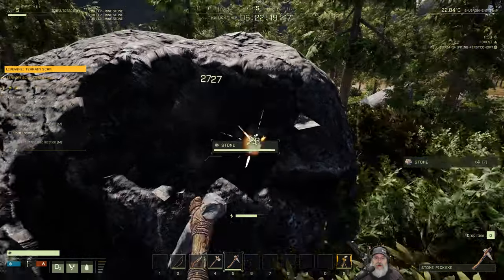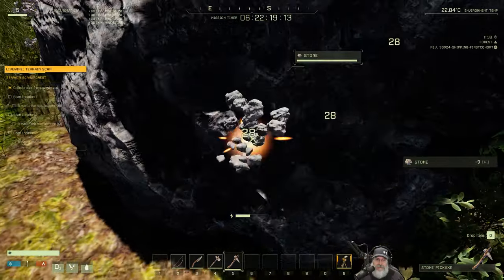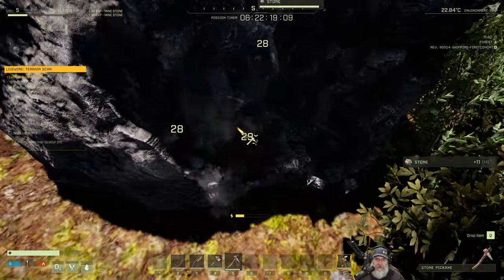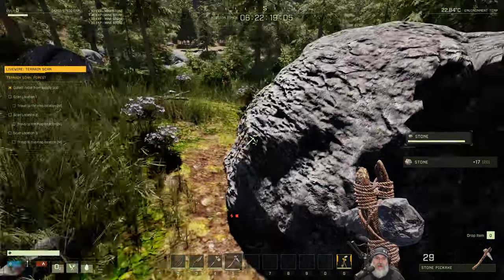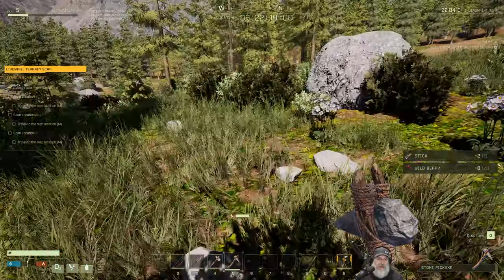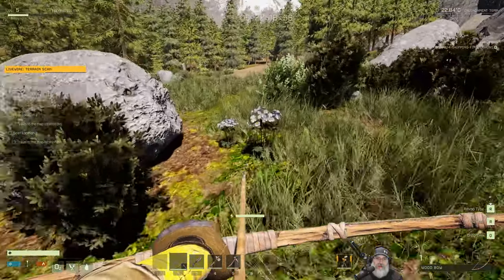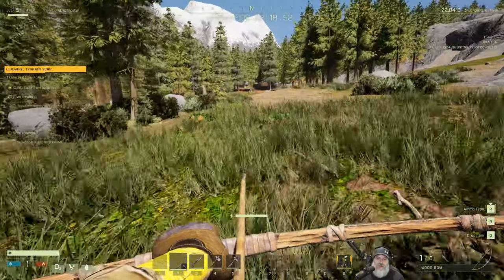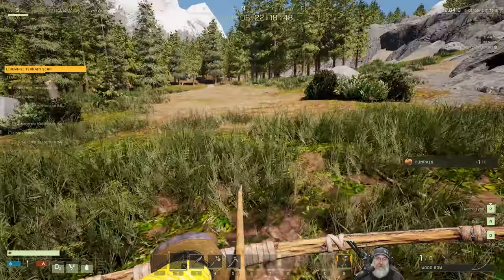We'll probably just do a minimal base setup. We'll probably go ahead and set up a thatch hut or something like that, but nothing super elaborate. Just try and get this done as quickly as possible. There goes a deer. Where's that wolf at? We could actually stand to kill the wolf. Let's grab these pumpkins for later. I heard him over this direction.